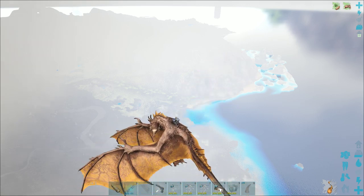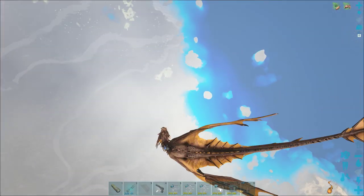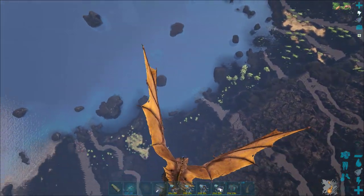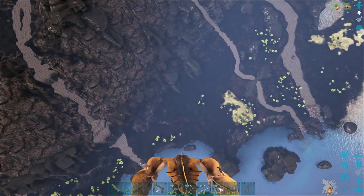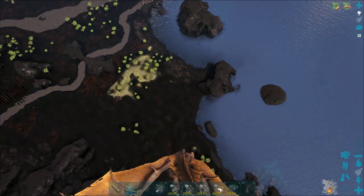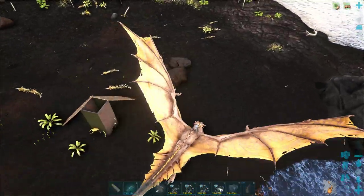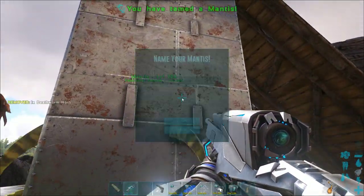Very important with the mantis: it is a passive tame, meaning you will have to put its preferred food — in this case the deathworm horn — in your last action bar slot, in my case zero, and then walk up to it and feed it. The mantis does have a very large aggro range when you're not wearing the ghillie suit and bug repellent. You can do this without a trap, but the mantis wanders quite a bit and aggros on any carcass on the ground. Whilst it's aggroed it will not be tameable. There we go — as you can see, I can feed it.